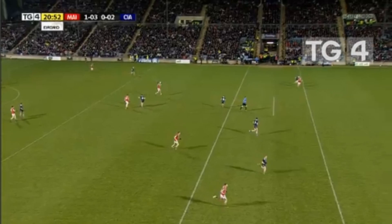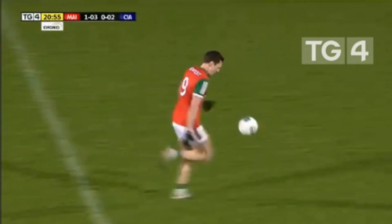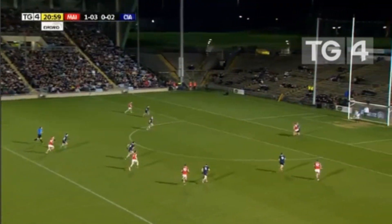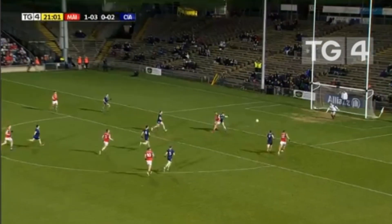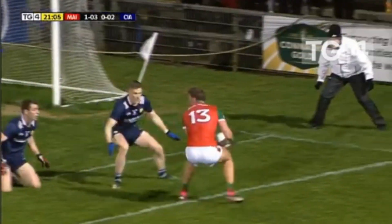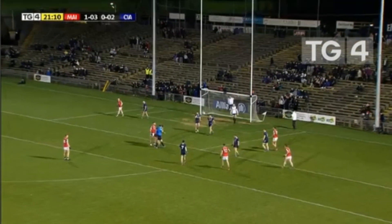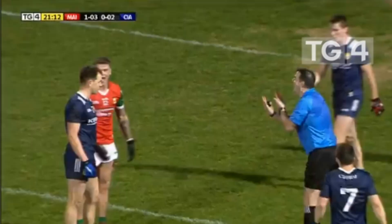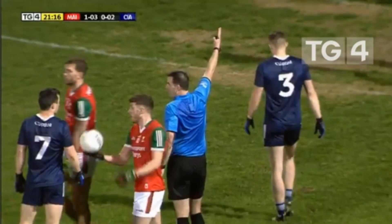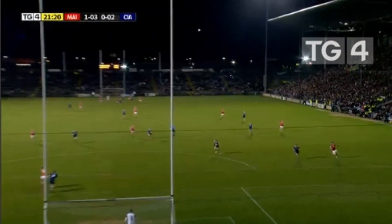Loftus turns the ball over — Mayo transition forward with Jermuth O'Connor getting the pass from Matty Ruan. O'Connor looks for one in around the house for Aidan O'Shea — it falls. There are claims for a penalty — referee has his hand up, blows the whistle. I think it's just outside the large rectangle. It's very tight — a super ball in from Jermuth, spotting the one on one with Aidan exactly when you want from players out the field.